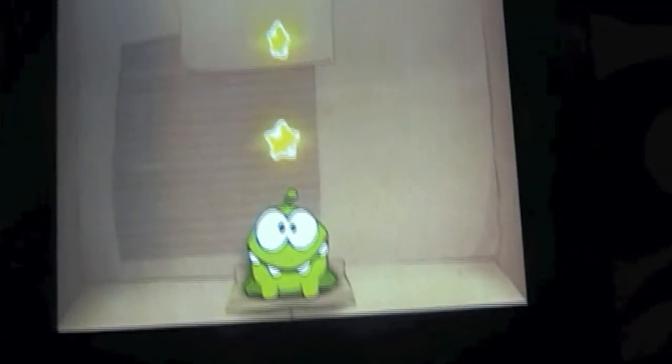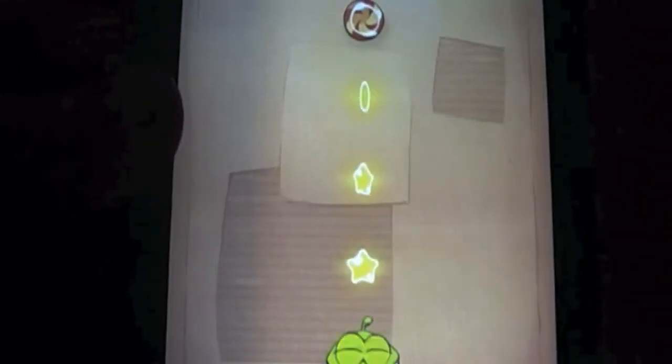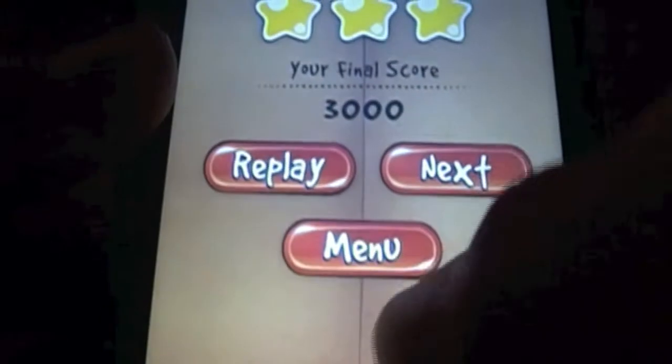There's Om Nom — he's just this little cute little monster. Okay, there you go — and then you just cut the rope and you see I got those three stars. Pretty awesome! It says Excellent, then you have Replay, Menu, and Next.